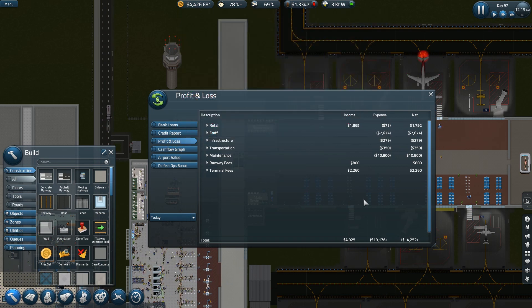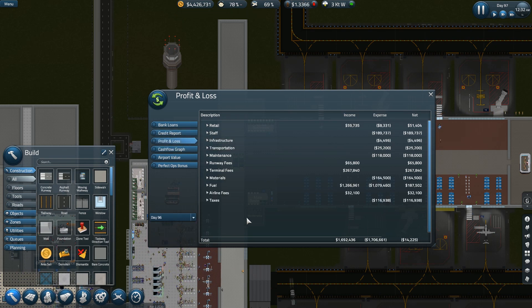Let's see how my profit and loss is going. I don't have any income yet today, that's why. How did I do yesterday? I spent $164,000, so I made $150,000. I thought I was making more than that, but apparently not. There's not enough of a margin on that fuel — it just isn't. Not when I'm trying to support the rest of the airport on it.